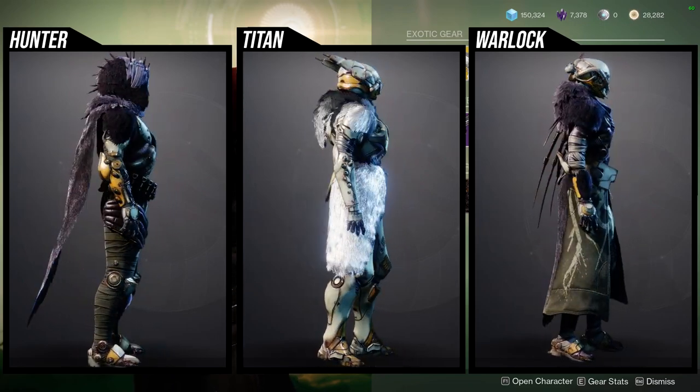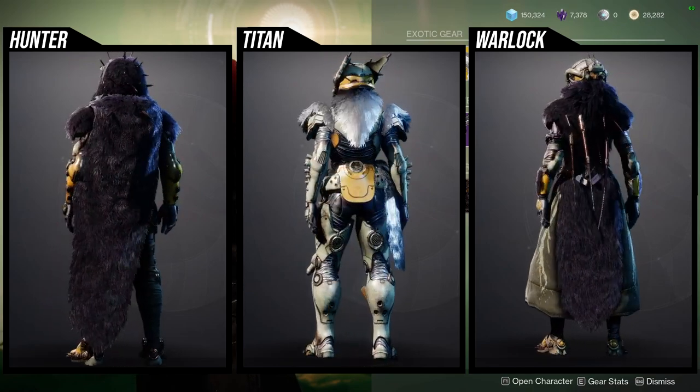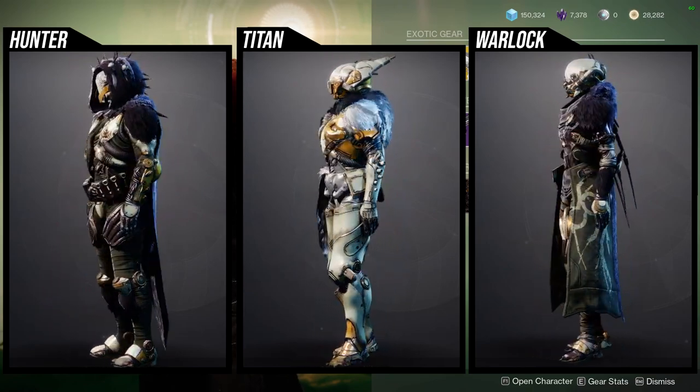For the Hunters, I think the arms, chest piece, and cloak are super dope. You can definitely skip the helmet and boots, although I would still get them.